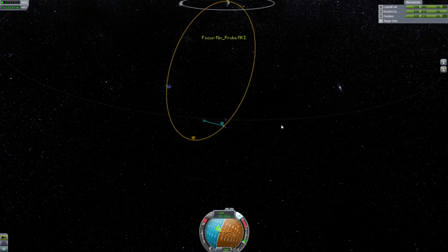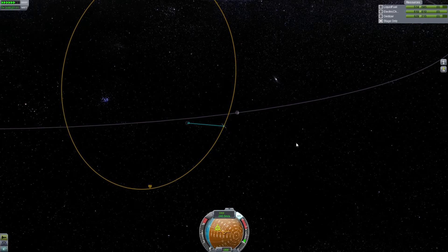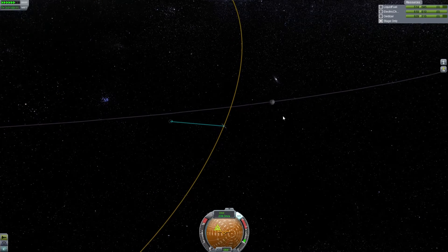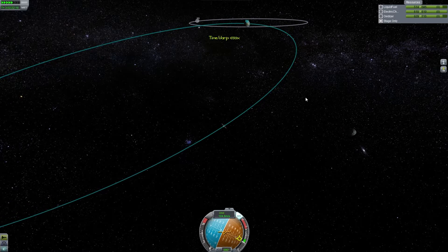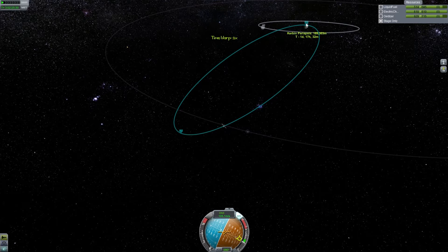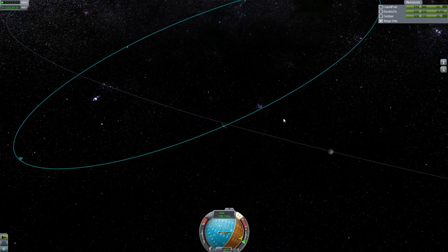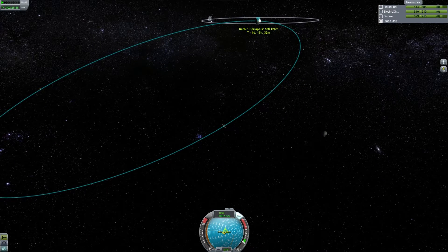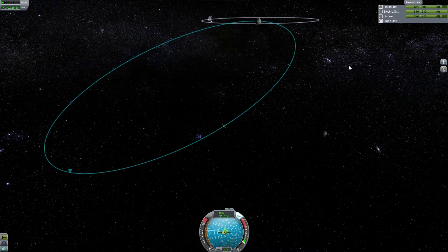This was a probe mission, so that is what we are going to keep it as — a probe mission. Let's speed up time and we will wave goodbye to Minmus. We want to make our periapsis intersect with Kerbin, which is pretty easy. We're going to flip ourselves around to retrograde — something we've done many times now — and just burn until we intersect the planet.